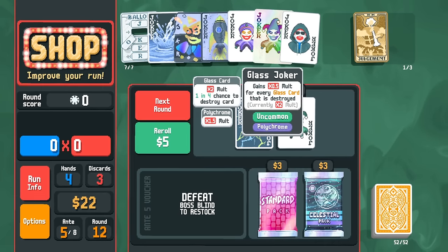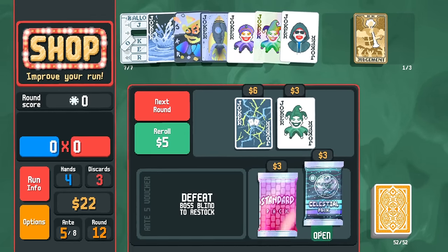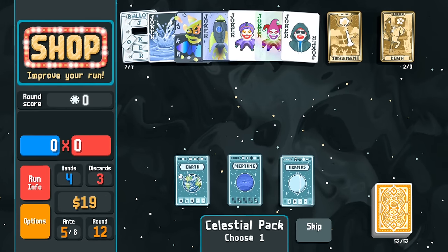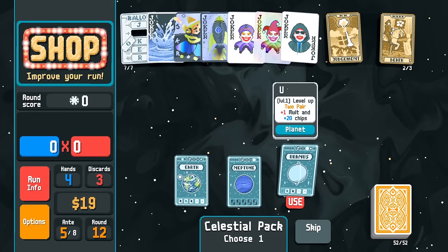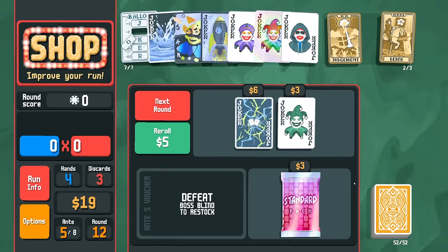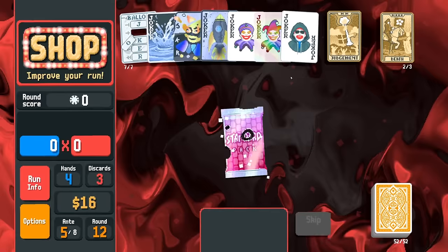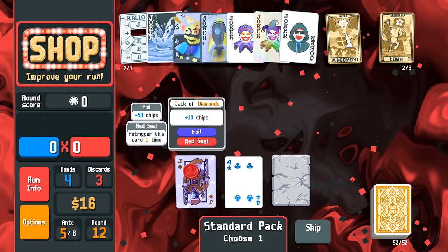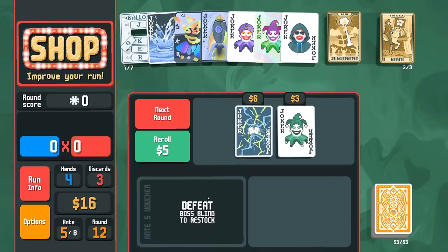A polychrome Glass Joker — okay! We're down for that. We get a Death card — we can make another glass card too. From the Spectral pack we don't get a tarot card but we get a red seal jack. Wow — a red seal foil jack with Hanging Chad? Okay.